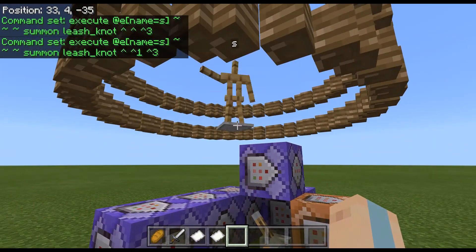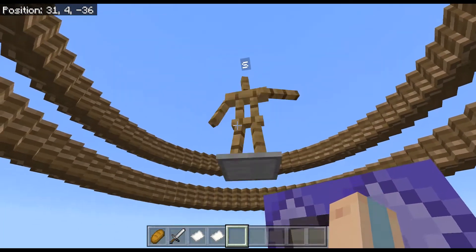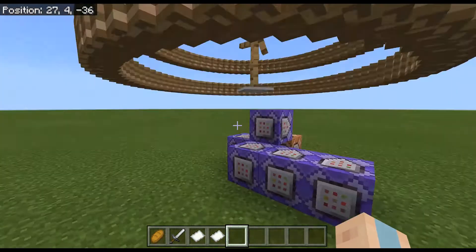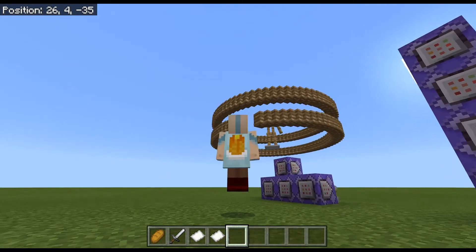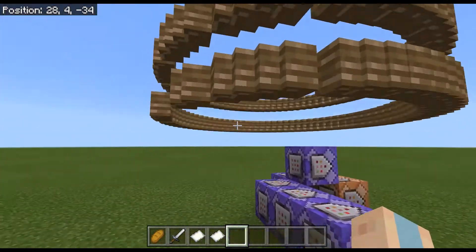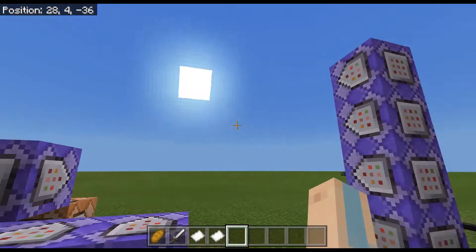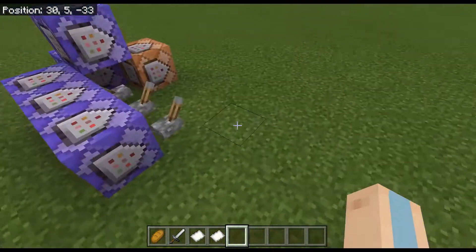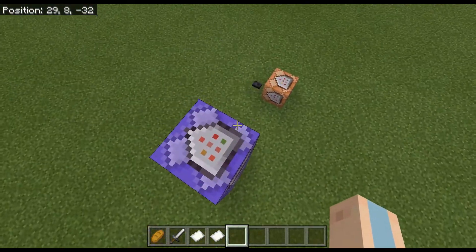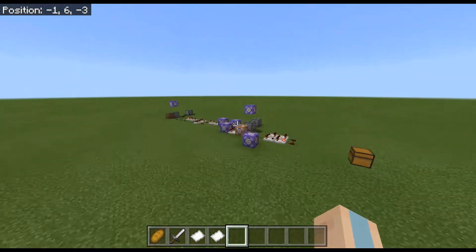That's how you get the leash knot animation to happen — you can see it's lower than its eyesight. You can break through it and it'll reset. You can make it more thorough by adding offsets like 0.5, 1.5, and negative 0.5 to fill in more positions.